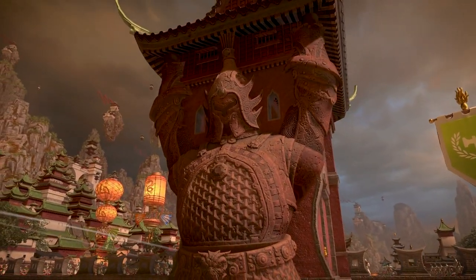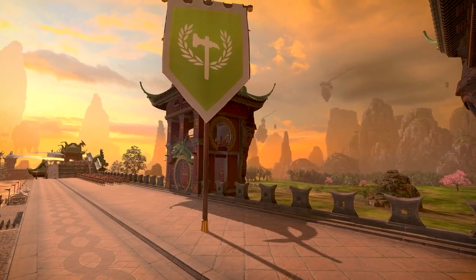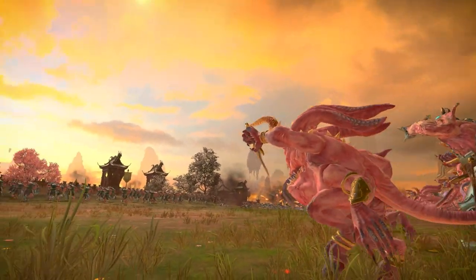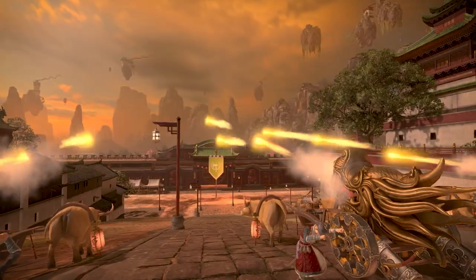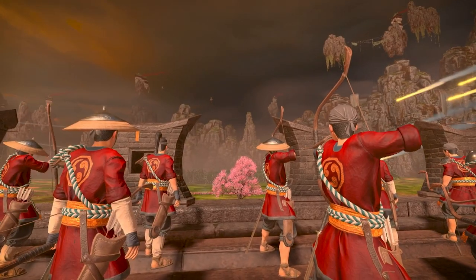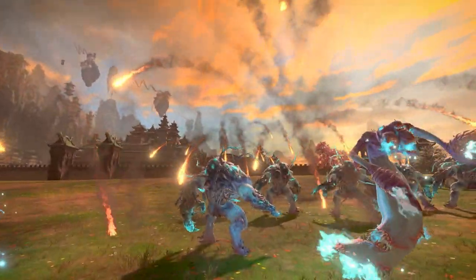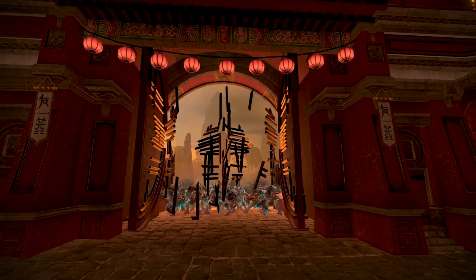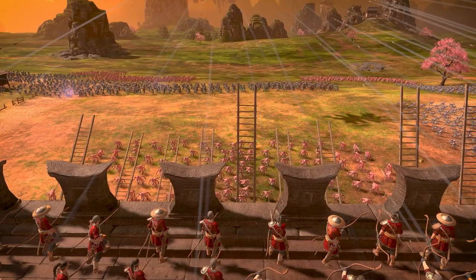The first obstacle for any attacker to overcome is the wall-mounted towers. Towers now have wider capture areas, so defenders don't need to be as close for them to be active. This means we can spread our docked units across a larger area and pepper the invaders with arrows, bullets, and artillery on their approach.